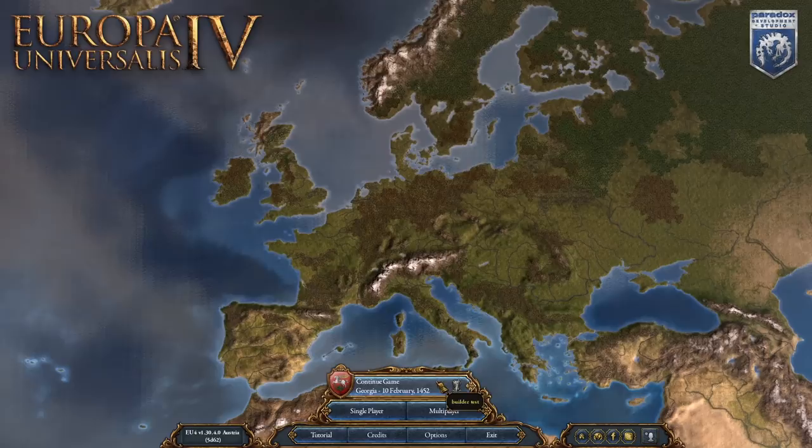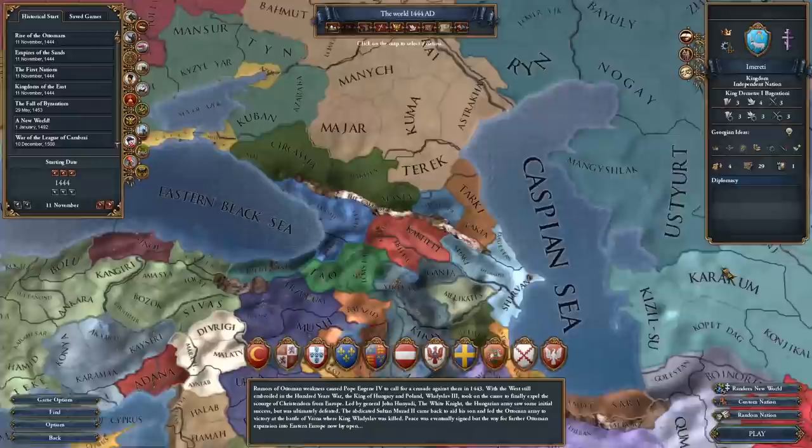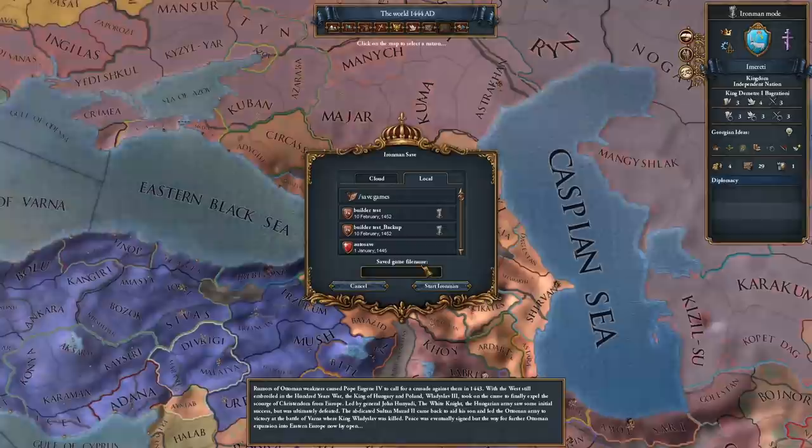All right, so with that being said, let's load into it. We'll load into Imeretti here. We'll pick Iron Man mode, and we'll name it Builder. And we'll start Iron Man.